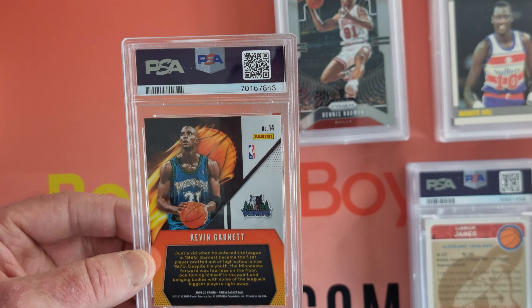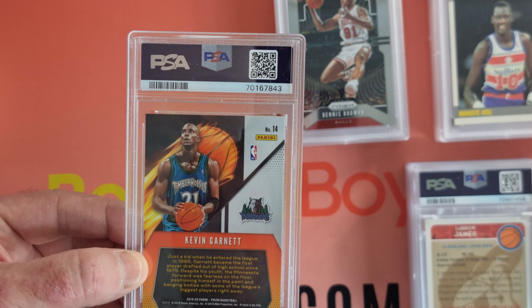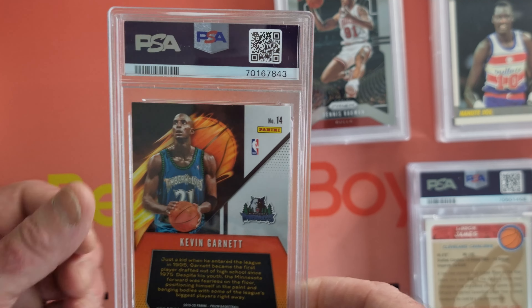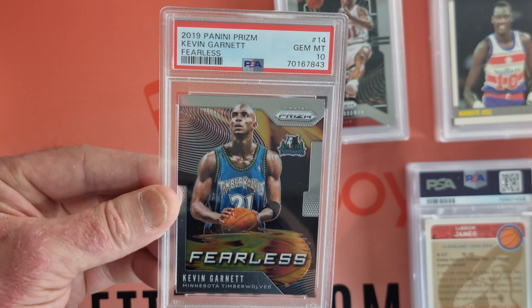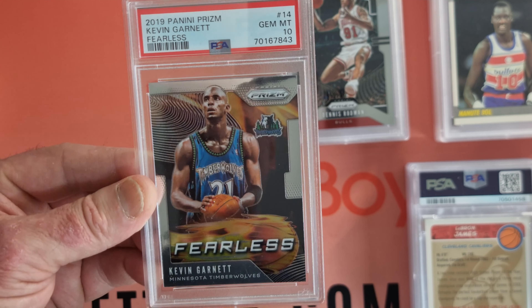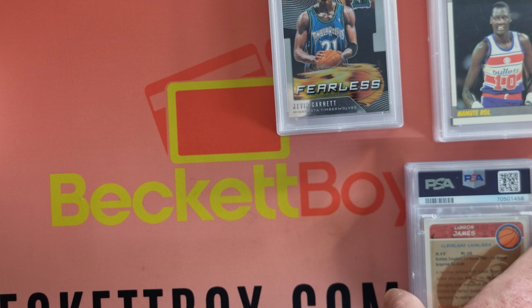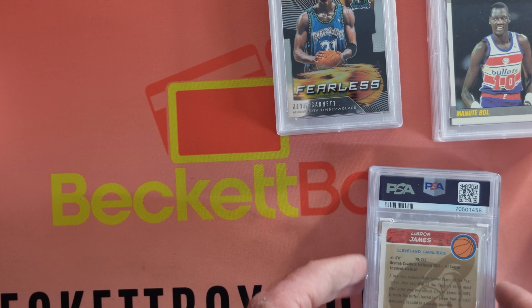And what have we got here? This is a Kevin Garnett Panini prism — I don't know what type, looks like it might be some sort of insert. Gem Mint 10 — Fearless, same series, the 2019 Panini prism. That's outstanding. He's going to be pretty wrapped with that. I think four 10s and three or four Nines — that is a pretty solid return.